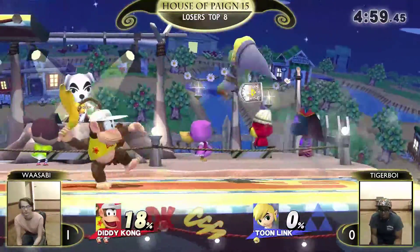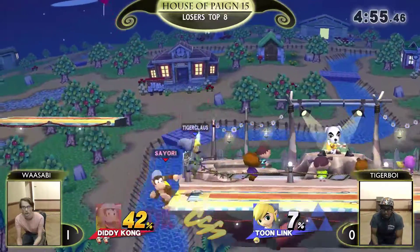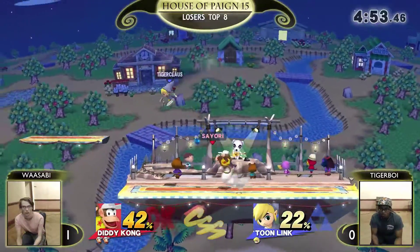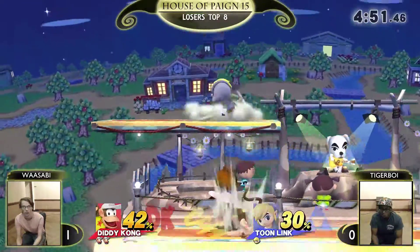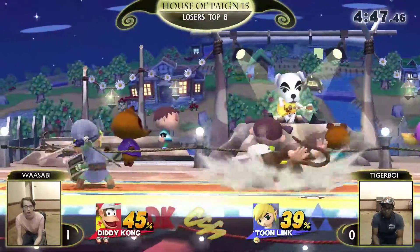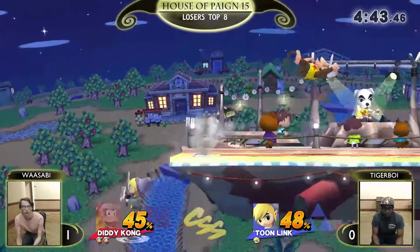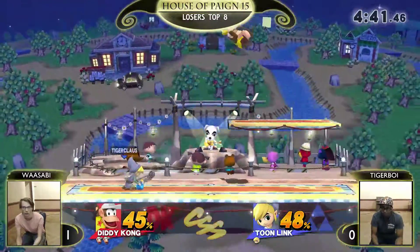Down tilt up smash percent — just waits. Usually you see a Diddy Kong do a second down tilt when you get that, but saw the air dodge, saw the drift too, down smashes. Just on the very edge of the range. And that probably means Tiger Boy's DI was out, which means he's going to die really quickly. That boomerang.